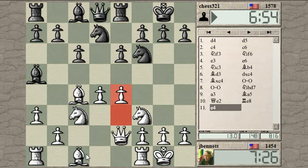Also, E4 opens a line for my Queen's Bishop — my dark squared Bishop on C1 — which isn't doing anything right now. So if he does nothing, I'm thinking of playing Bishop G5 and E5, pinning that Knight and attacking it.